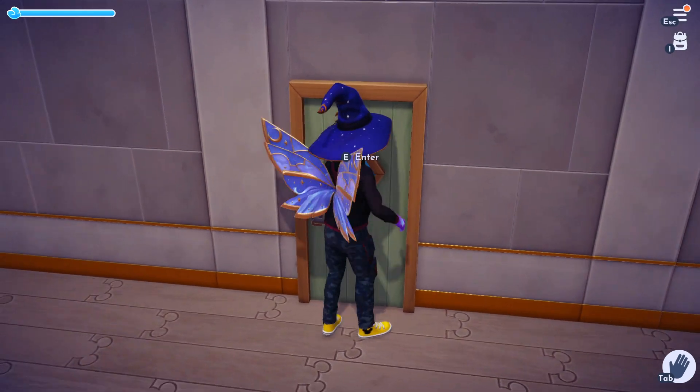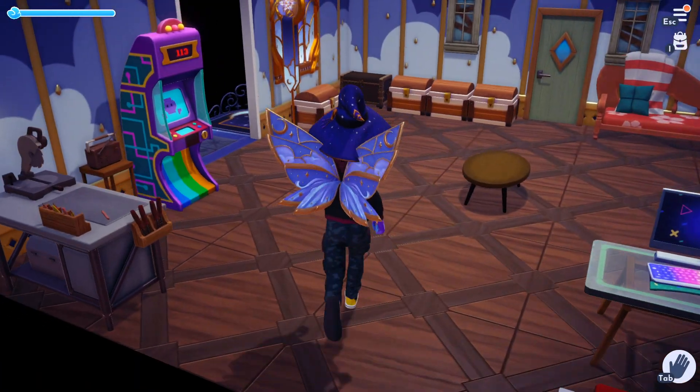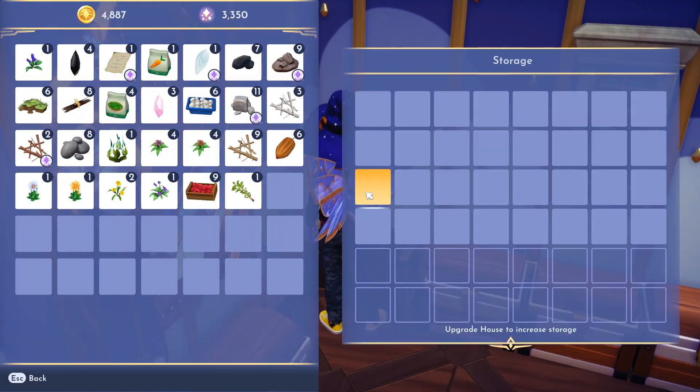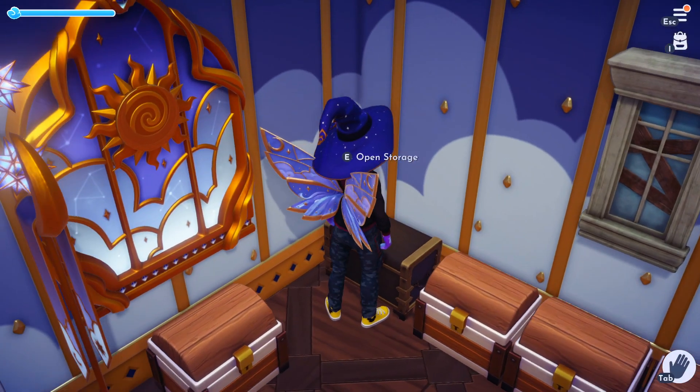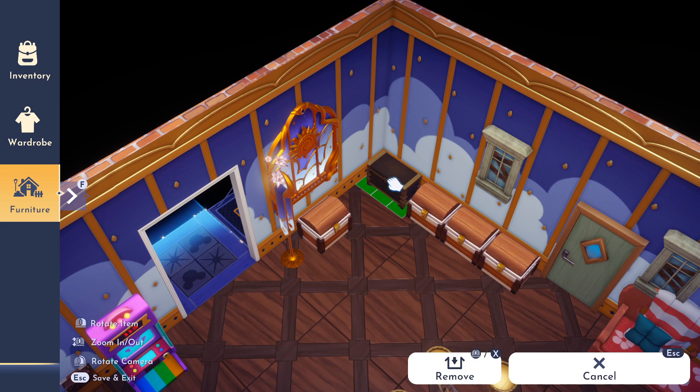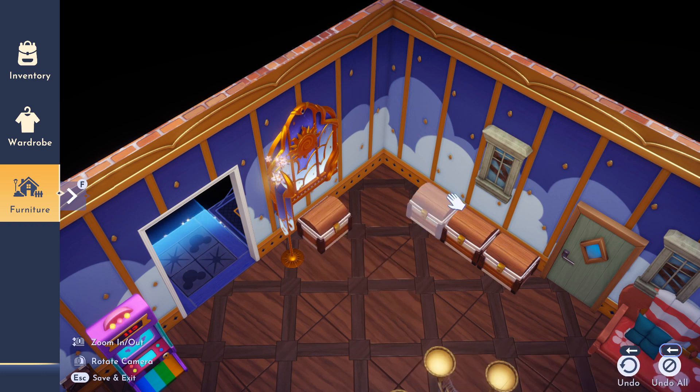To actually get this done you have to use a little bit of an exploit. What you have to do is completely empty out this chest — fully empty it out — and then back out. Now that you've backed out, go back into build mode, click on the chest, and put it in your inventory. It's the middle mouse button for me; it might be X for you if you're on Xbox.